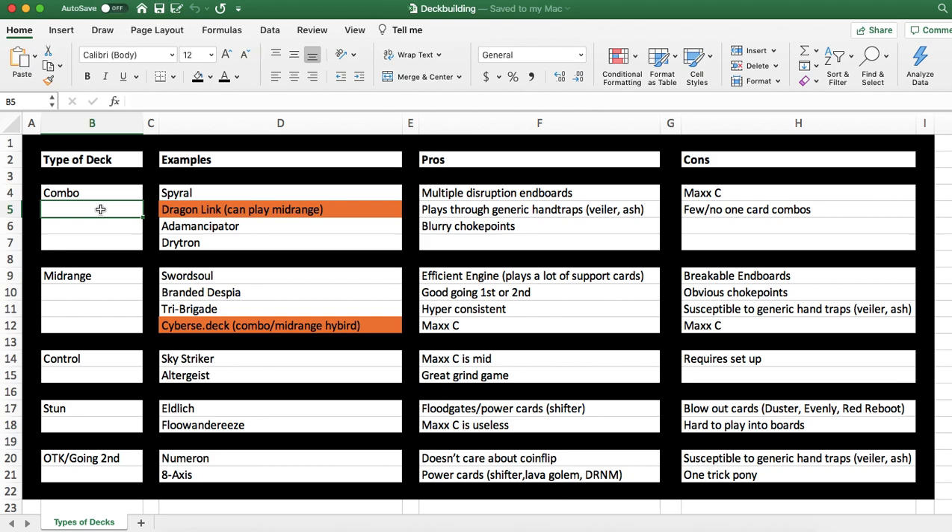Without further ado, let's jump right into the first type of deck: combo decks. These are the examples I currently have in Master Duel — arguably the four most popular combo decks right now: Spiral, Dragon Link, Adamancipator, and Drytron. I also want to make this list universal for any format, not just the current one. Even if we're in a format a year from now and none of these decks are being played, the rules should still apply.